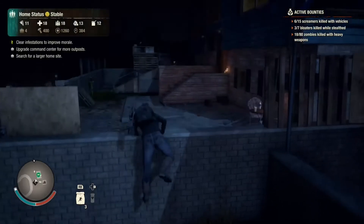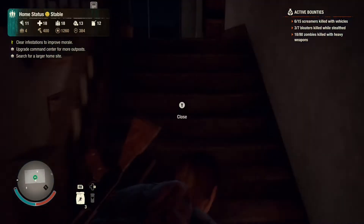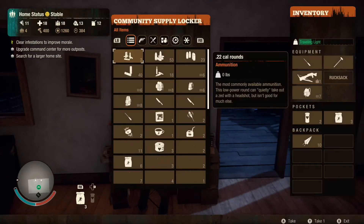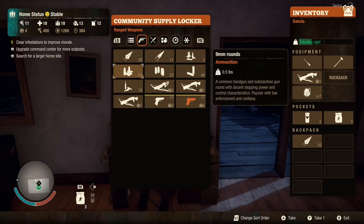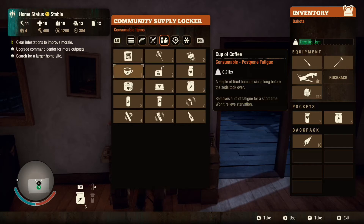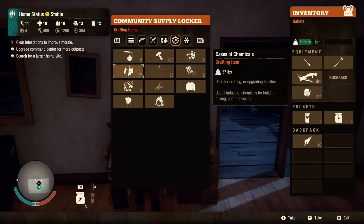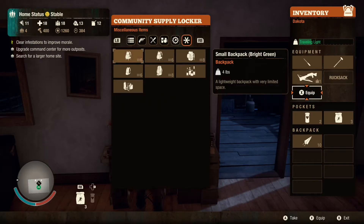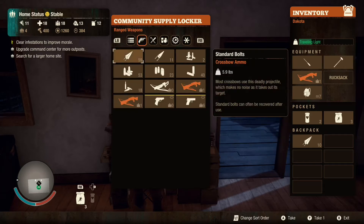I'm going to take some luxury items with us so we can trade with them if need be. Also, since Update 18 - where they introduced the Green Zone, which is the easiest difficulty - I've noticed the game has been a little laggy at times, so just keep an eye out for that. I apologize for that.